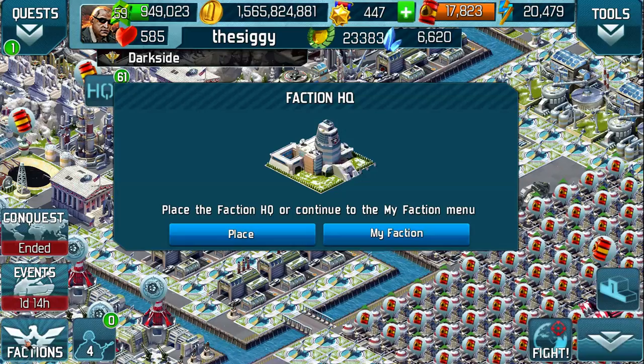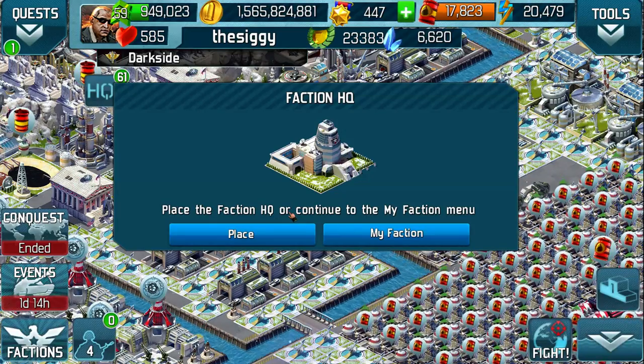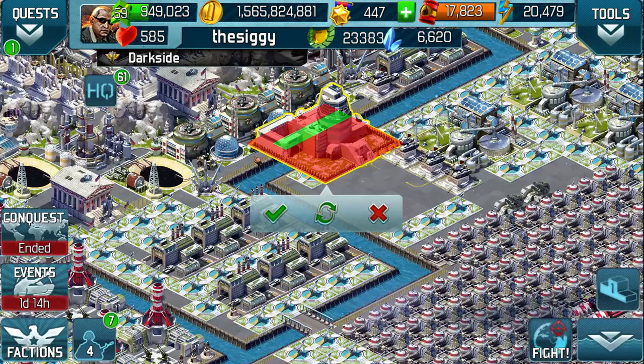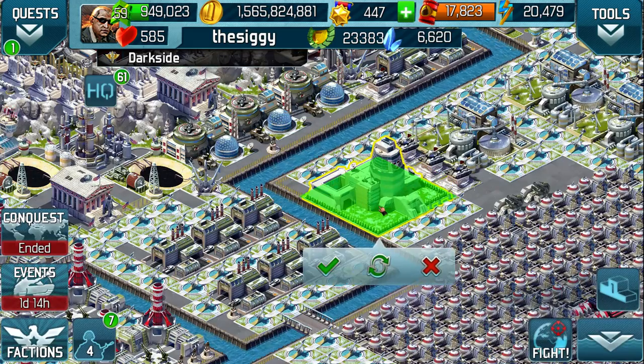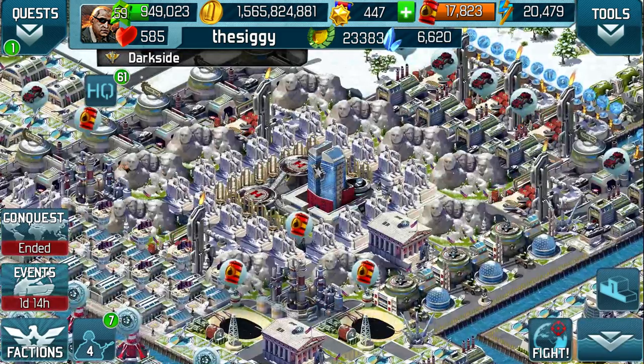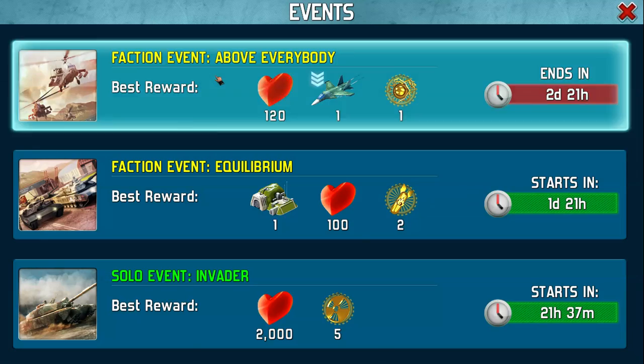Let's just take a look at it. So, place the faction HQ or continue to my faction. Let's go for it and place it now. I've got a space just there. Okay, let's have a quick look around and see what other changes we can see. The events is flashing now.